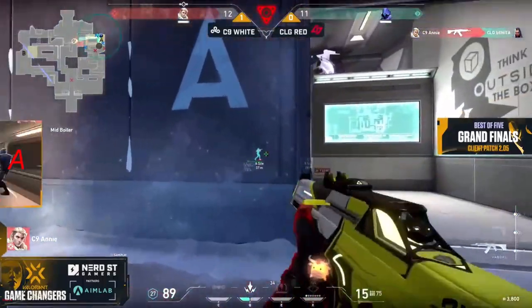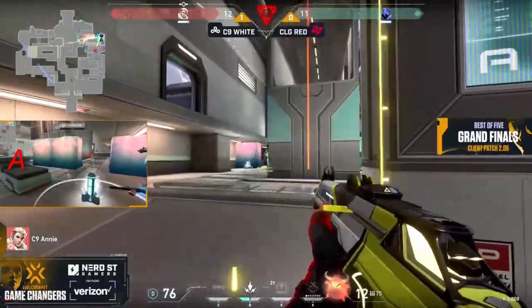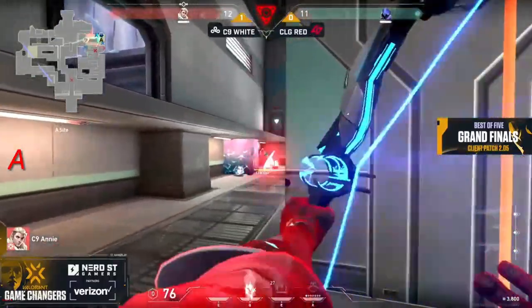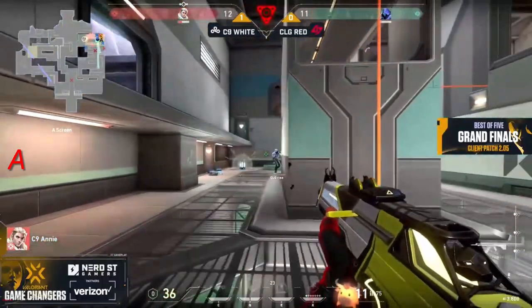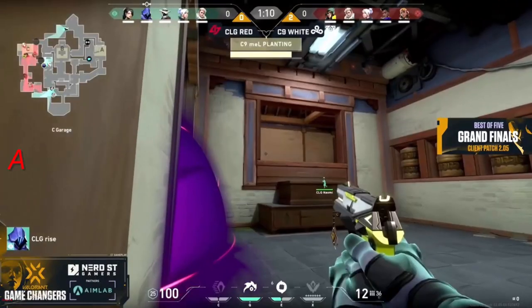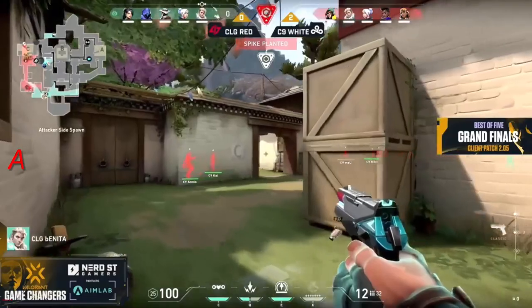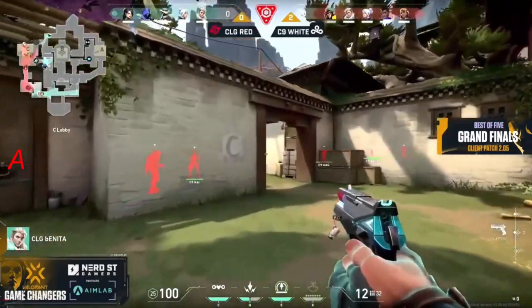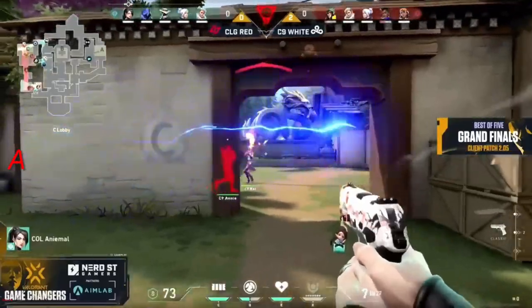She's up against the clutch master herself, Annie Dro — spammed down to 76 HP, still going with the jiggle peaks. Shock dart comes out, 36 HP left. A fake up onto the tower and Annie gets the kill — no walk-out towards spawn and garage. It's going to be a five versus five retake for CLG Red. As we've talked about, these retakes are not unfamiliar territory for either team, and it's still going to be Bonita that gets the first blood.